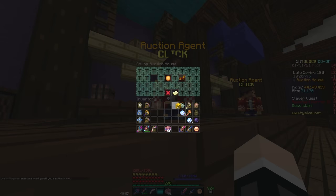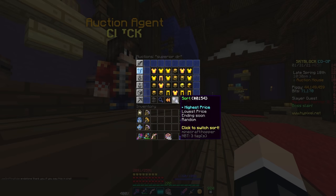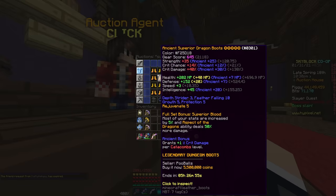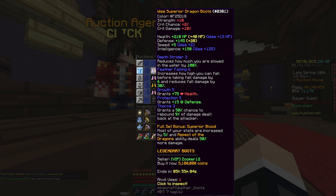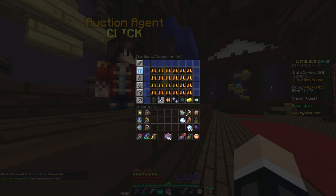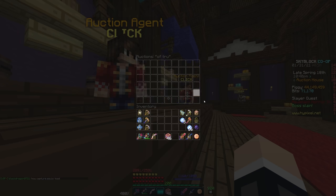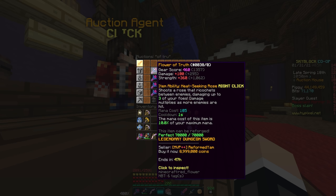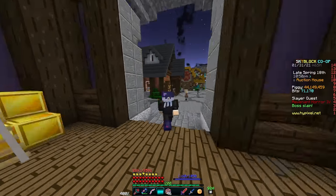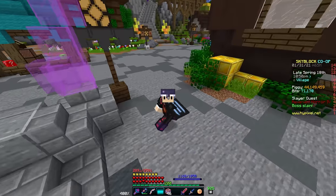Here's a tip about sniping auctions. For example, I would type in 'superior dragon' and quickly go to lowest price. Occasionally you'll see a mispriced item — for example, 510,000 coins on this one. Or if we search 'of truth' for the Flower of Truth sword, go to weapons, lowest price, and sometimes you might see one for 890,000. Just in case someone forgets a zero or something, it could be the difference of making you 10 million coins with the snap of a finger.